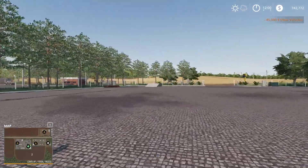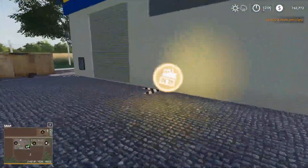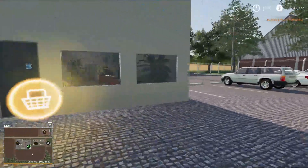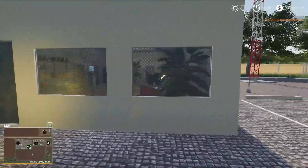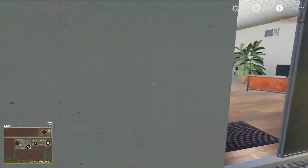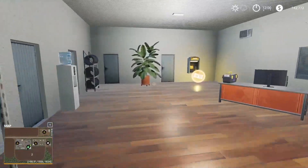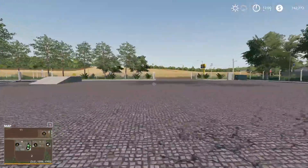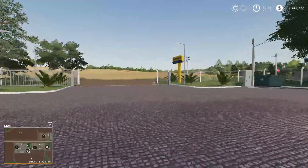This is the repair trigger for the shop, and the shop is right over here. It looks like there's an ATM inside the shop, and the inside looks nicely detailed — that's a nice touch.